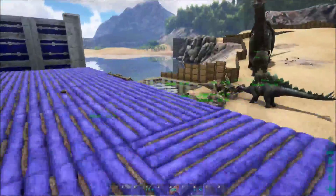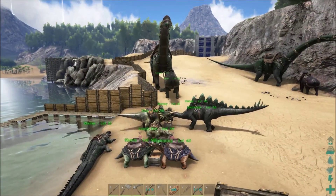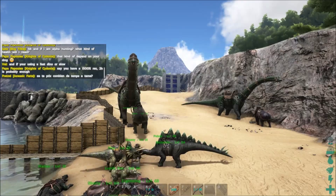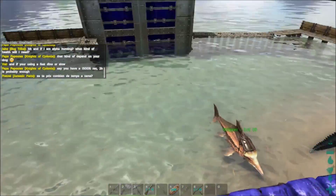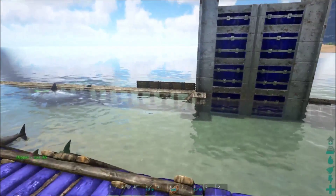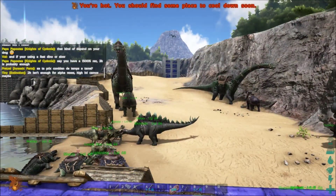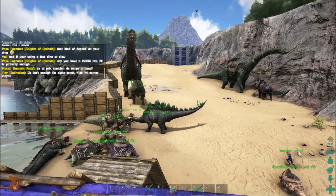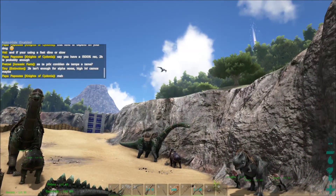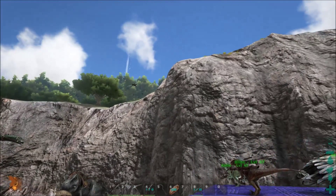If you guys remember before, basically right where that wall is, where the butt of Garth is — that was basically where our base began. As you see, we go all the way over there now to where that gate is. The water has a gate stuck in a wall there. I didn't want to relive that episode where I demolished a little structure and the whole big gate disappeared.